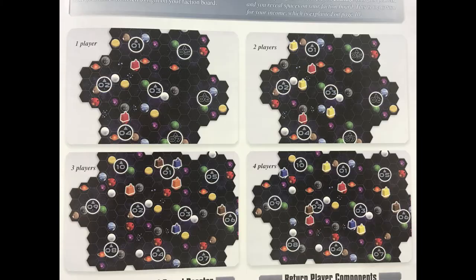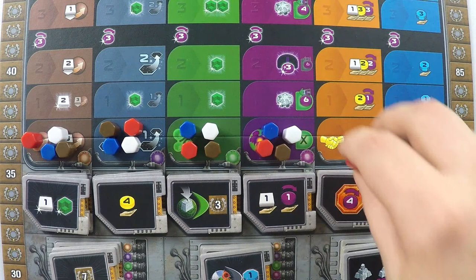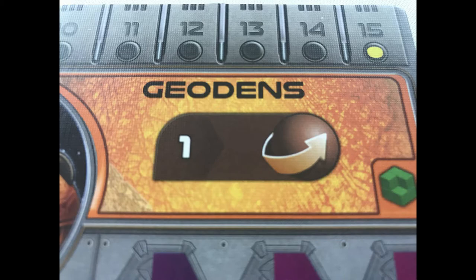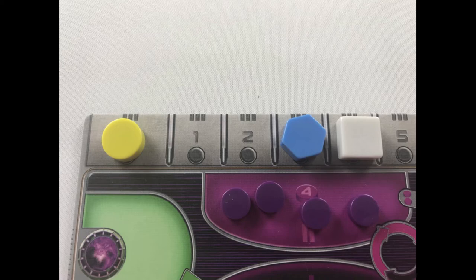Set up the game board as shown in the examples on page 7 for your first game. Use the advanced rules on page 19 for future games if you wish. Back to player setup: each player should add a token to each of the research tracks on the research board. Then move spaces on the relevant research track as shown on the top right-hand corner of the player board. For example, the Geodans move 1 space on the brown terraforming track.